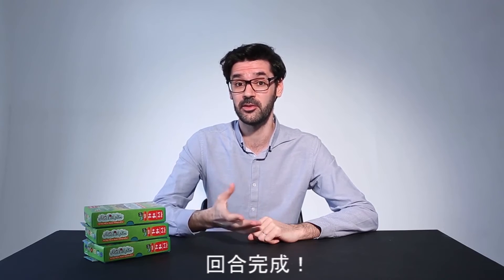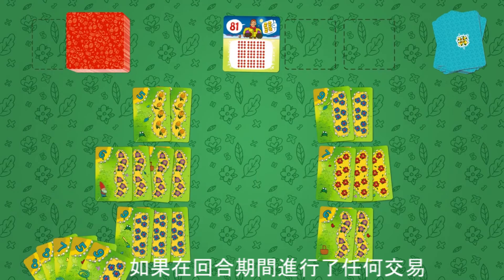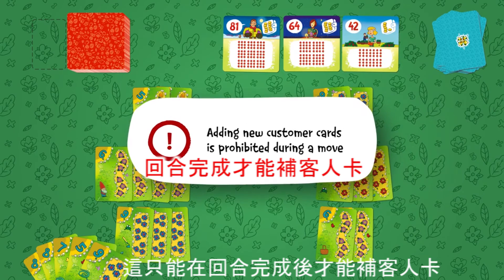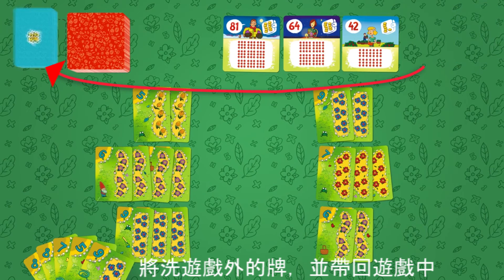When the turn is complete, the player takes new cards from the pile so he has five altogether. If any purchases were made during the turn, the number of customer cards on the table is updated so that there are three. This cannot be done during the turn, only after it's completed. If the flower card deck is running empty, the out-of-the-game pile is shuffled and the cards are brought back into the game.